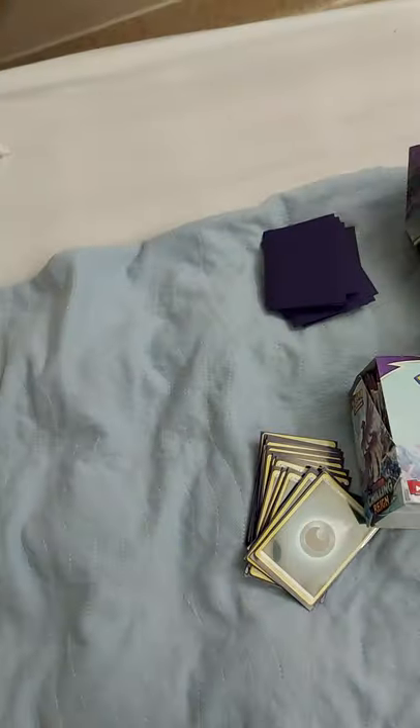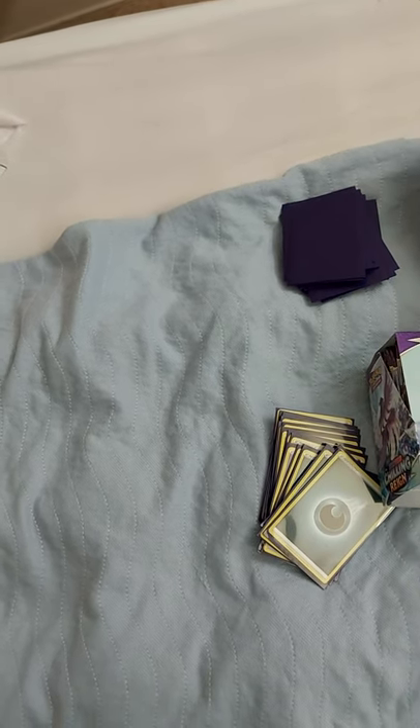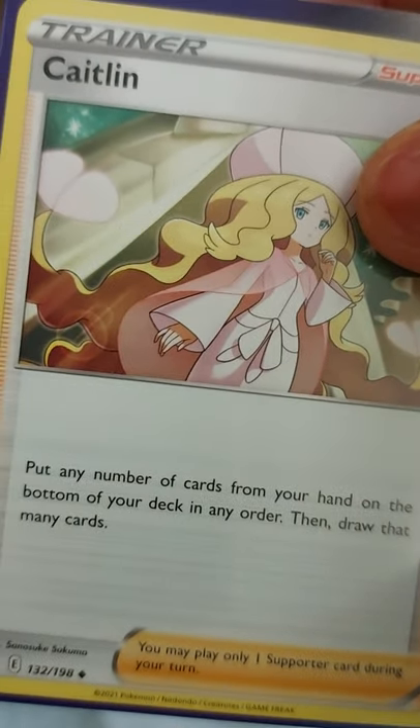Agatha plays right into the Gengar strategy. Avery is from one of the DLC sets - I've played him, I should finish that download. This one says draw three cards. If you draw any cards this way, your opponent discards pokemon from their bench until they have three. So it not only gives you draw power, it takes away their bench and they could be in serious trouble. I have a shiny version. Caitlin I packed one as a tech - put a number of cards from the bottom of your deck in any order and draw as many. This is if you have a problem looking for specific cards.